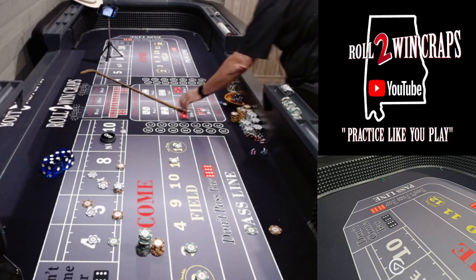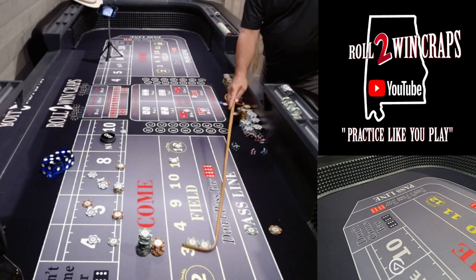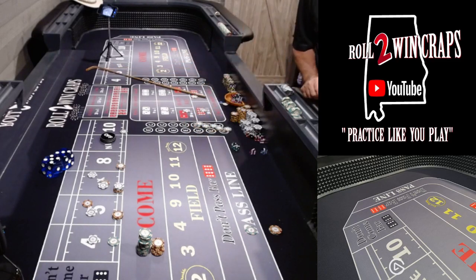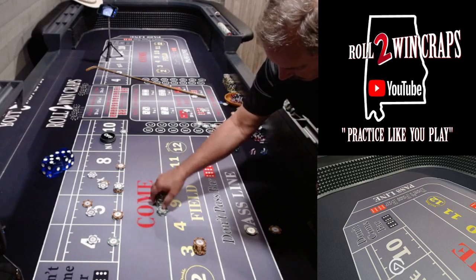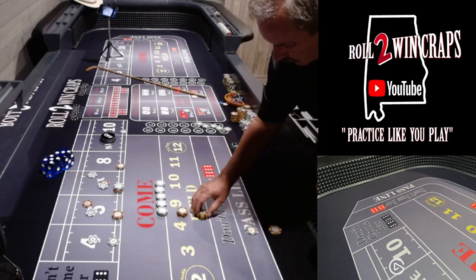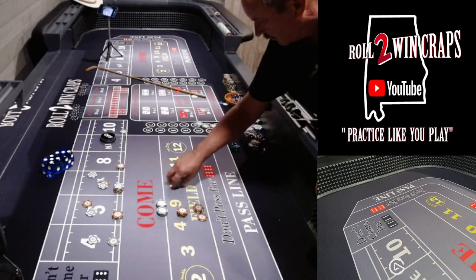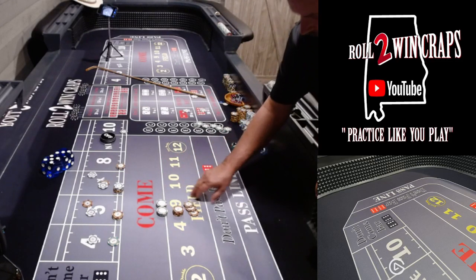And then we're seven out. Pretty nice little roll though. Five-two — our nemesis. Alright, so we had $200 sitting on the extremes, all funded by winnings. I've got $600 left in the rack. Let's see where this hand brought us. Not really all that bad. That's our buy-in on all of this we've done. Net profit $245.